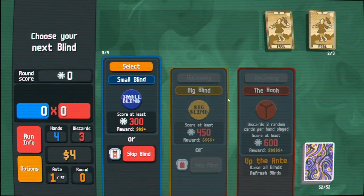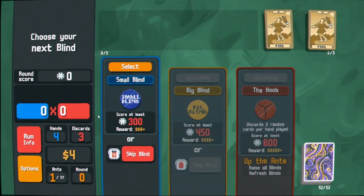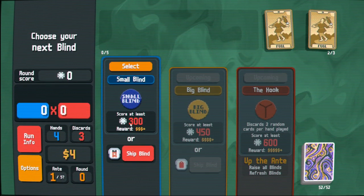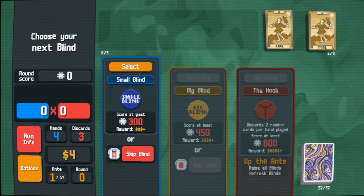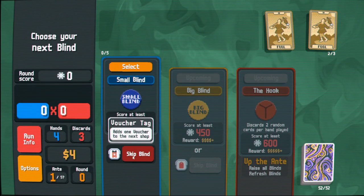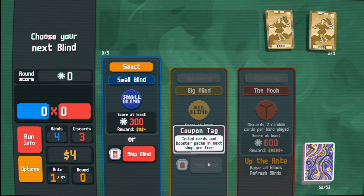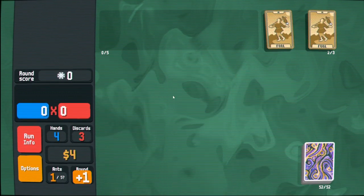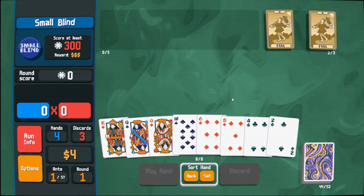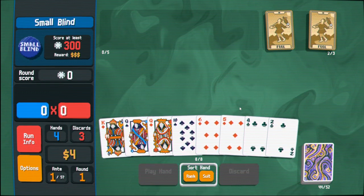You play a small blind, a big blind, and then a boss blind. You make money, buy cards, make poker hands, and you can do a bunch of different things to augment or manipulate your hands to try and score enough points to beat the blind — or the boss, I guess. They're all blinds. You can also skip blinds. If you skip this one, you get a voucher. Skip this one and the next shop is free, which is pretty sweet, but we're not going to skip. We might skip the next one. Especially early on, you have a deck of 52 cards and you just build poker hands.